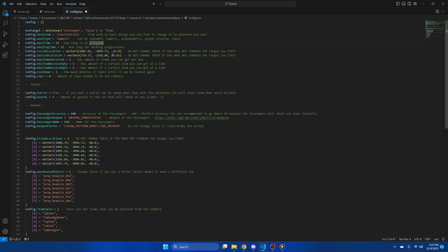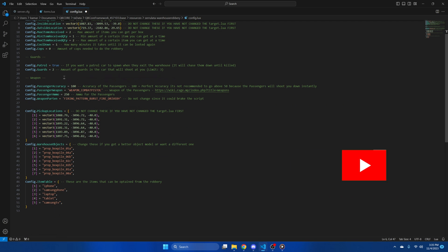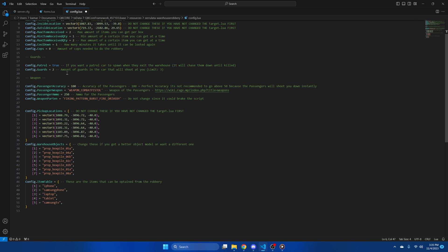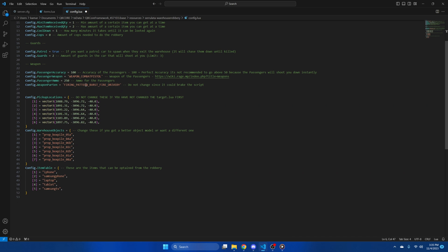I'm going to skip over the locations. Here we have the amount of items per box and the minimum and maximum of an item you can receive, followed by the cooldown and amount of cops needed on duty — adjust as you wish. Next we have the option for the guards to chase the player after they leave, which I'll leave as true, and the amount of guards in the car. You also have options for the guards: their accuracy, what weapon they use, and the ammo. I'm not going to be changing any of that.